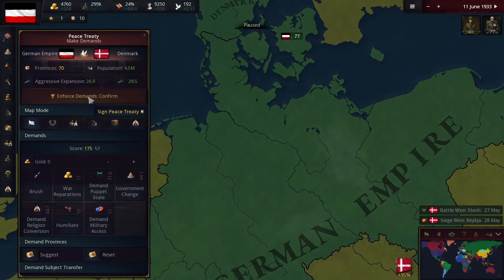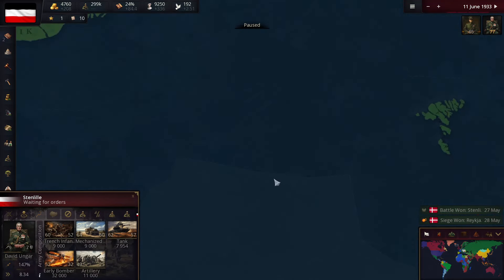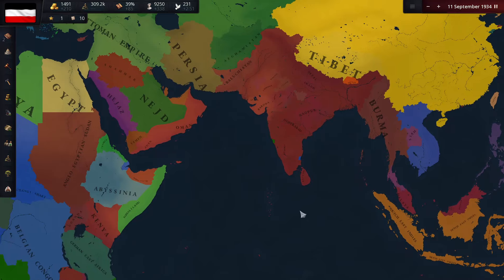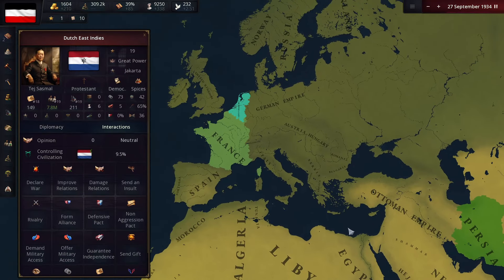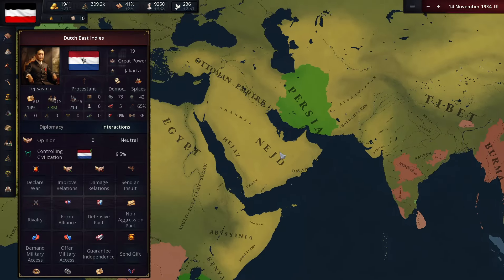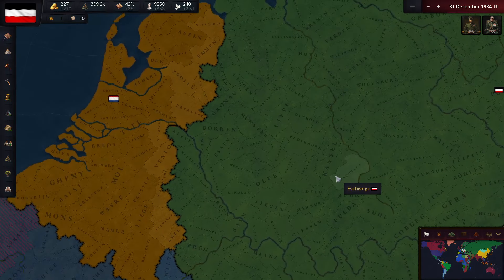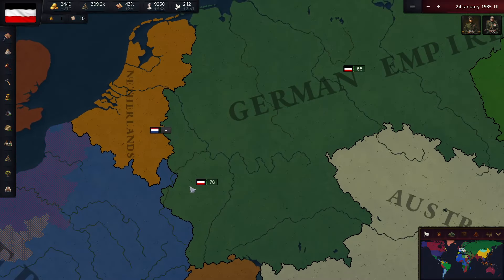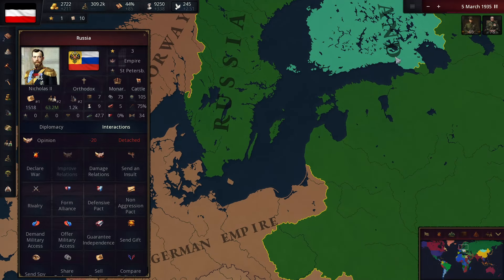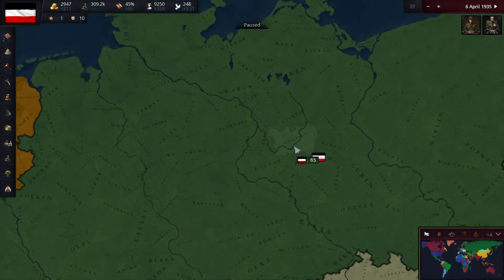We just gained quite a bit of land right there without really doing a whole lot of work. We could go to war against the Netherlands, but I feel like that'd be a very expensive war because they have a very strong colony down here. I'm not sure if we can take them over without going into their colony. Russia has already taken Sweden, so Russia is a strong country too, and I'm not sure what our best strategy is.